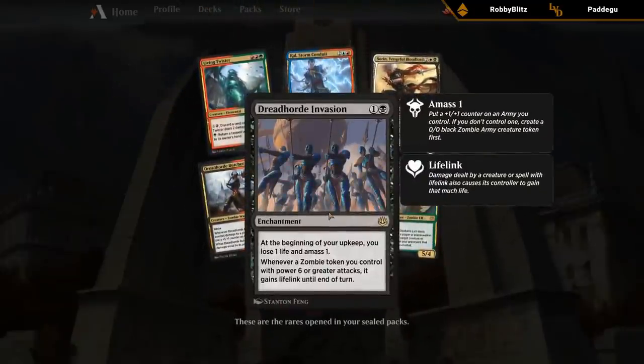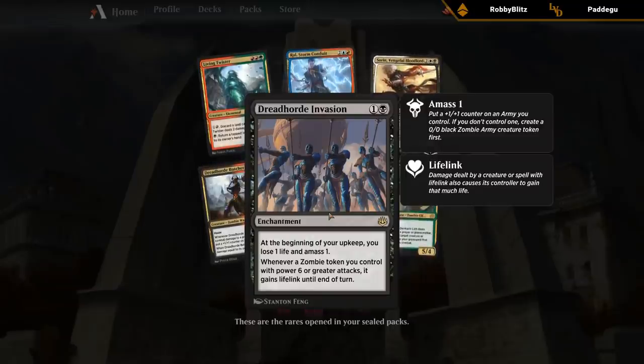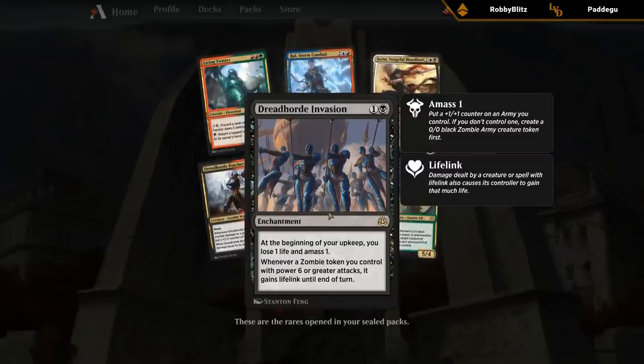Dreadlord Invasion is pretty good — a two-mana enchantment where at the beginning of your upkeep you lose one and amass one. And if our token gets up to 6 power, it gains lifelink, so that's a great card.